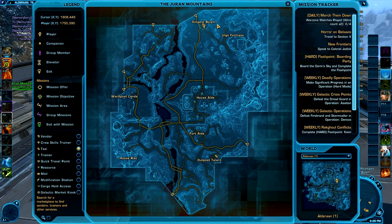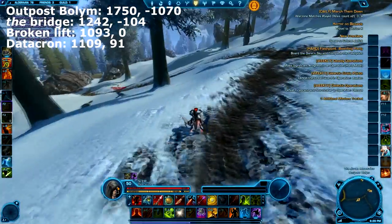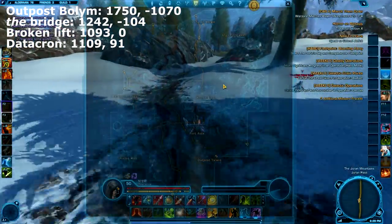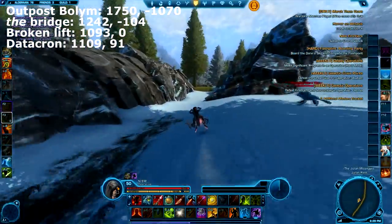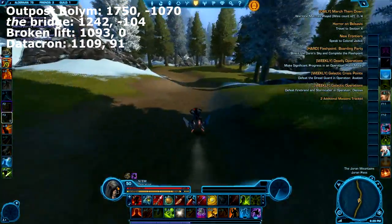Hello everyone and welcome to the third Alderaan Datacron guide. This Datacron will be for plus four aim. We'll be starting at Outpost Bulim, the coordinates of which you can just see here in the top left corner. Now there are actually two ways to get this Datacron: the first is using a broken lift and the second is jumping up on some rocks with your speeder.